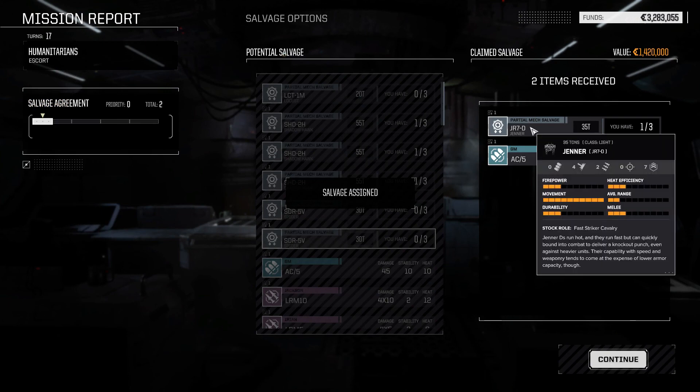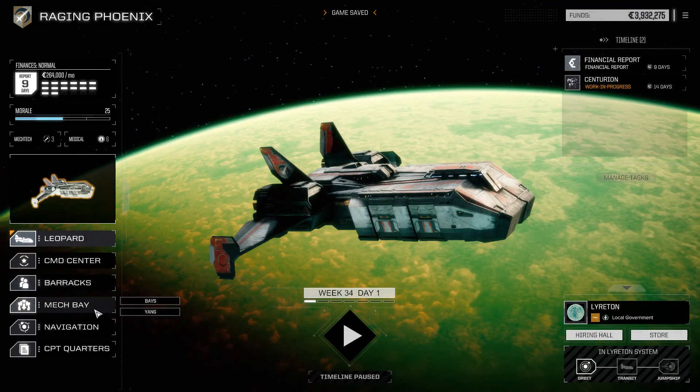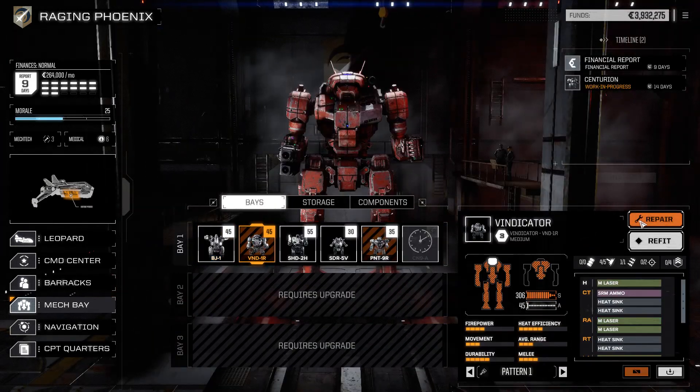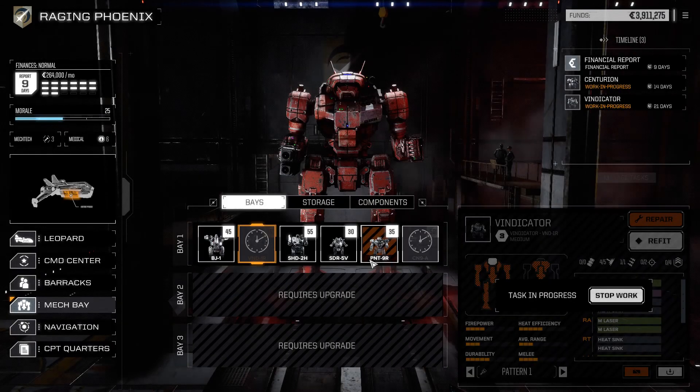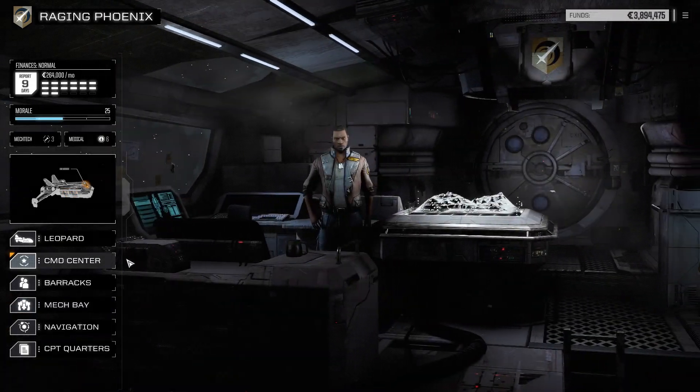We got a Jenner. Oh, I wish we could have gotten that salvage right there, but oh well — I forgot about that. I definitely love the soundtrack for this game. Let's go to the mech bay and get our mechs repaired. Repairs are going to take seven days for the Vindicator, and seven days for the Panther, so it looks like we're going to be sitting here for just a little bit.